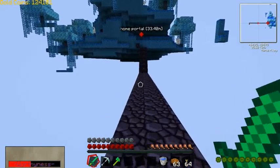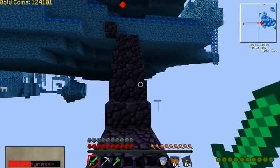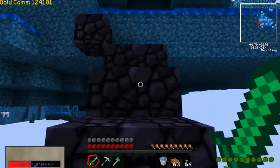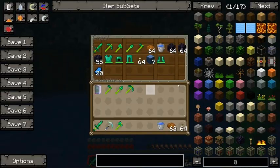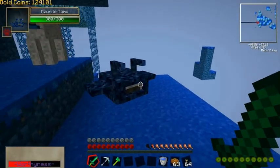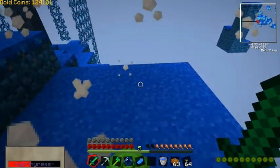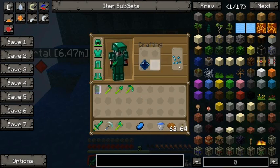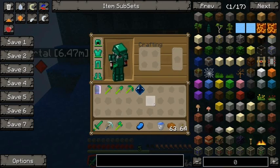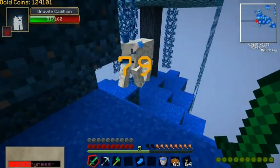I guess it is sort of like the Aether — I hope I'm pronouncing that correctly. You've got a ton of floating islands. What you're trying to get is Azerite Souls, which you get by killing the Azerite monsters. You get an Azerite Soul and you turn that into fragments. Nine fragments, I believe, will make an Azerite block, which is what you need to travel to Azerite.